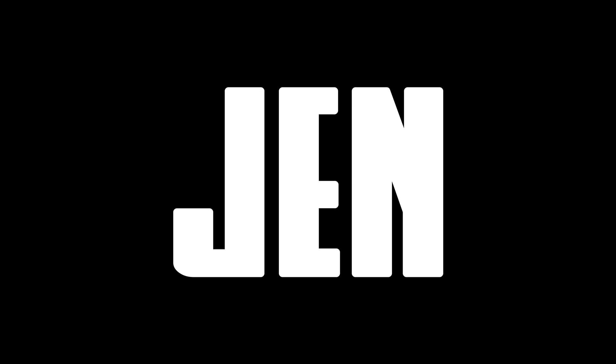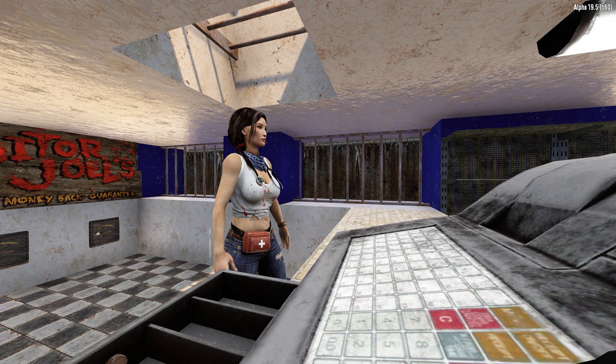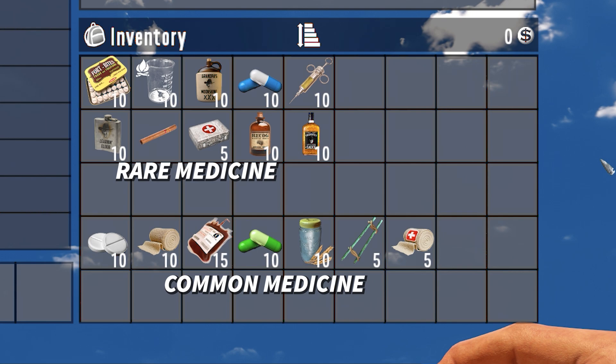Last, we have the fan favorite, Trader Jen — reportedly a doctor. Jen tries to live up to her title by stocking the best selection of medicine in the wasteland. She guarantees an extra two rare medical items and two to five common medical items. Unfortunately, her best selection of medicine includes fort bites, blood bags, cloth bandages, awesome sauce, and several other items that you wouldn't necessarily go to the doctor for.